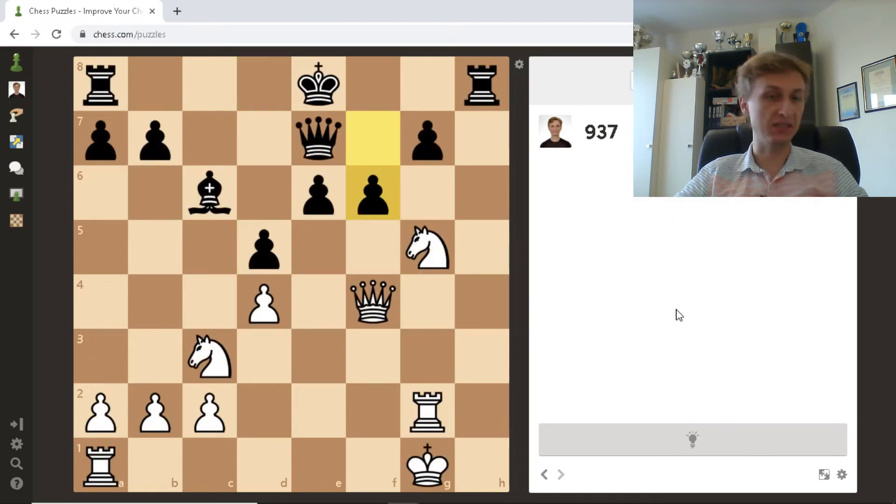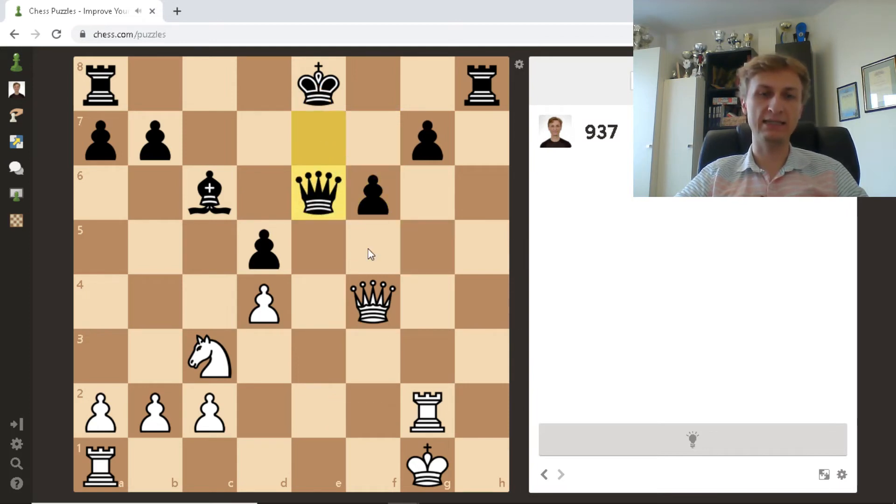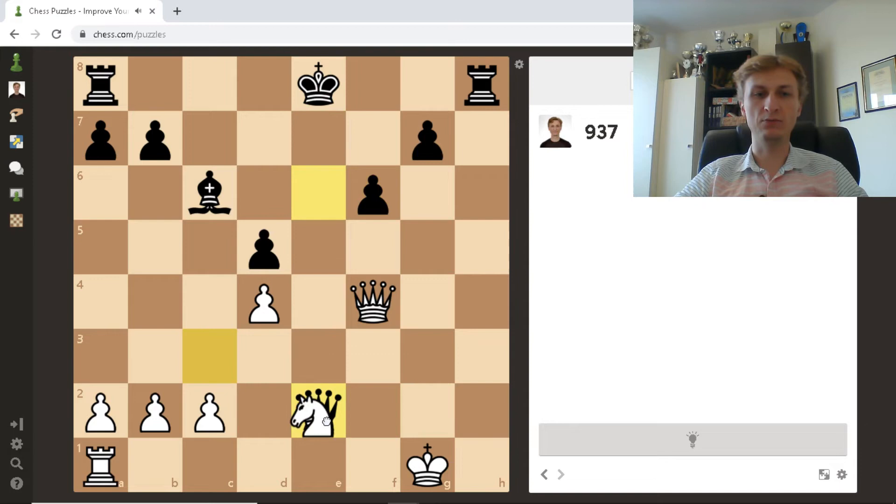What do we have here? Count the pieces — white is one piece up, so actually if we survive here we would be winning. What else? Undefended rook here, semi-protected pawn here, one attacker and one defender. I see alignment of heavy pieces and I think I see a solution. Just take the pawn — if queen takes, I pin the queen using the alignment. Knight takes e6, and now rook to e2, and I win the queen.